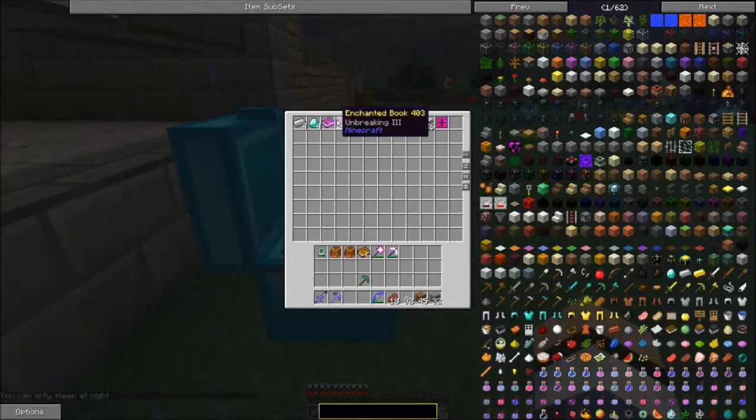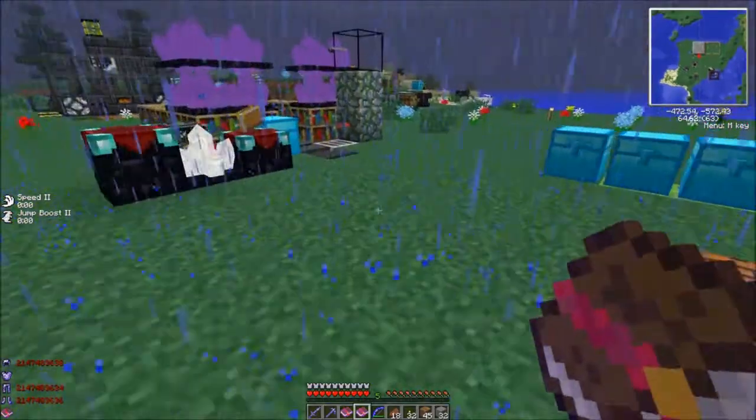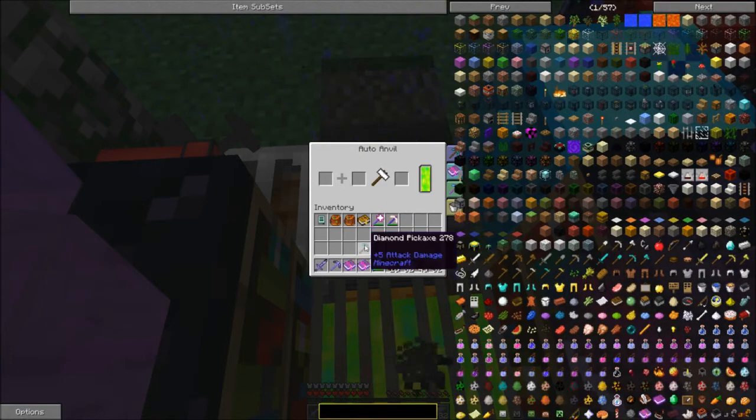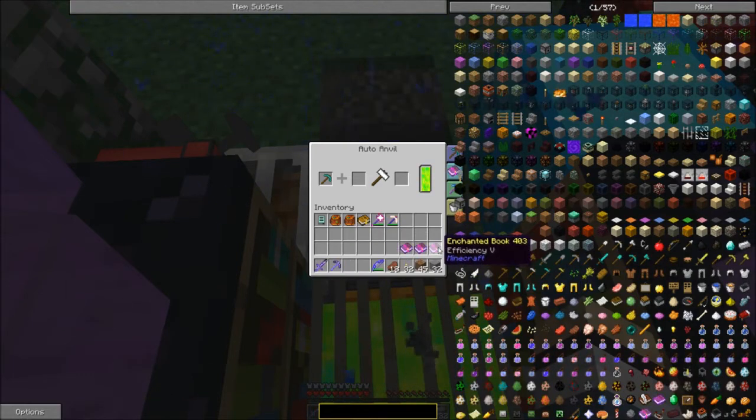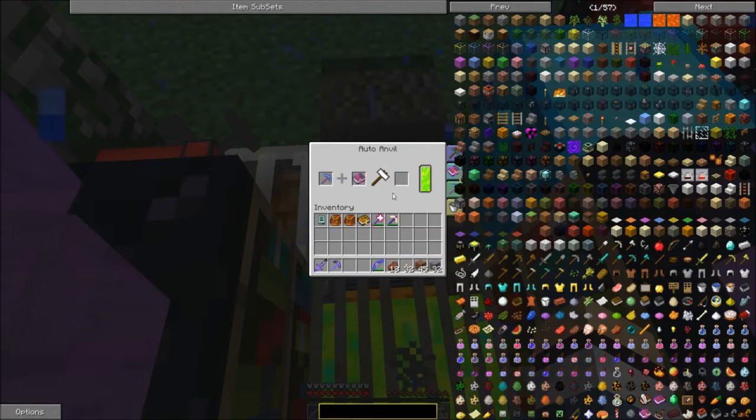So we want to do fortune, unbreaking, and efficiency, and we'll save the silk touch. I think I can just pop over here and use this guy to do it. It's usually best to start off with the highest numbers first — efficiency, fortune, and unbreaking. Then let's get our items set up.